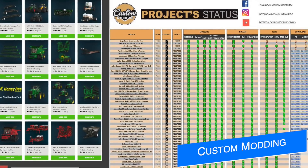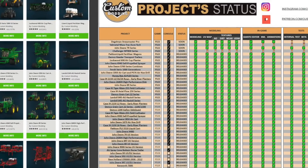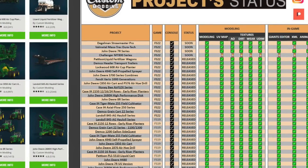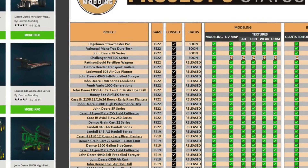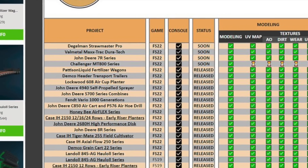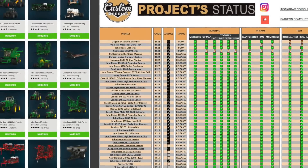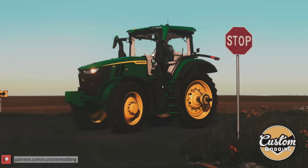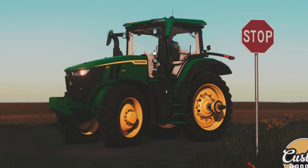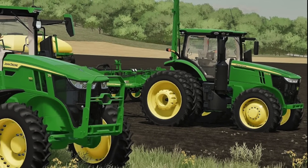Next, let's talk about something Custom Modding have offered for a long time but we don't cover often — their Project Status Board. It's available as a public Google document showing the latest status on everything they're working on. The next four mods heading our way for all platforms are the Degelman Straw Master Pro, the Bow Metal Max Track, Durotech, John Deere 7R Series, and the Challenger MT800 Series. I'll leave a link in the description. They also teased a screenshot of the John Deere 7R with the caption 'Will we have a new mod this week?' — we'll have to wait and see. You can also check out a full 7R mod preview I released about two weeks ago, linked below.